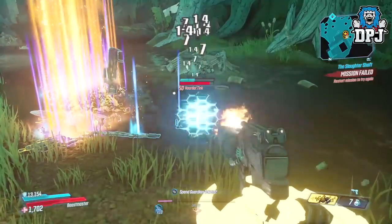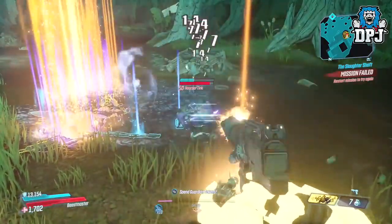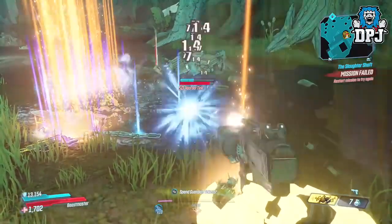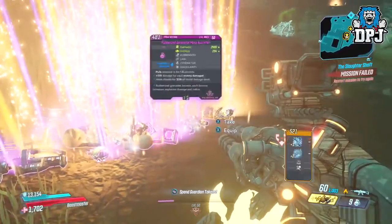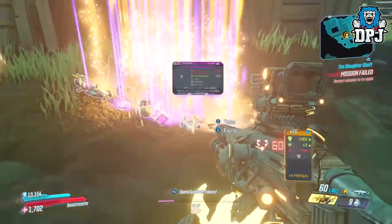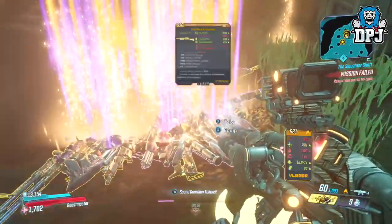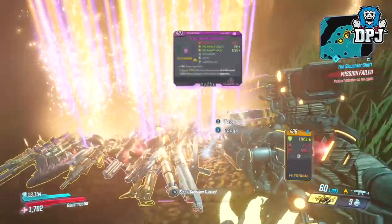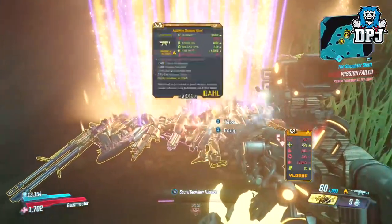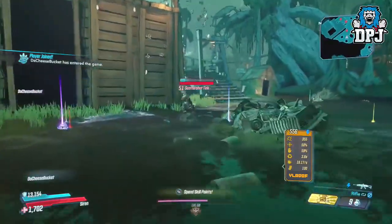Now all these loot tink farms need to be done offline. Yes, he spawns online, but it's like one in a million — you need to do this offline. I see many people state he never spawns offline; I don't know what you are doing wrong. Just make sure you are not connected to the internet and start Borderlands up from fresh. Quit out of the game completely, make sure it's not running in the background, make sure you are offline, then start the game up.